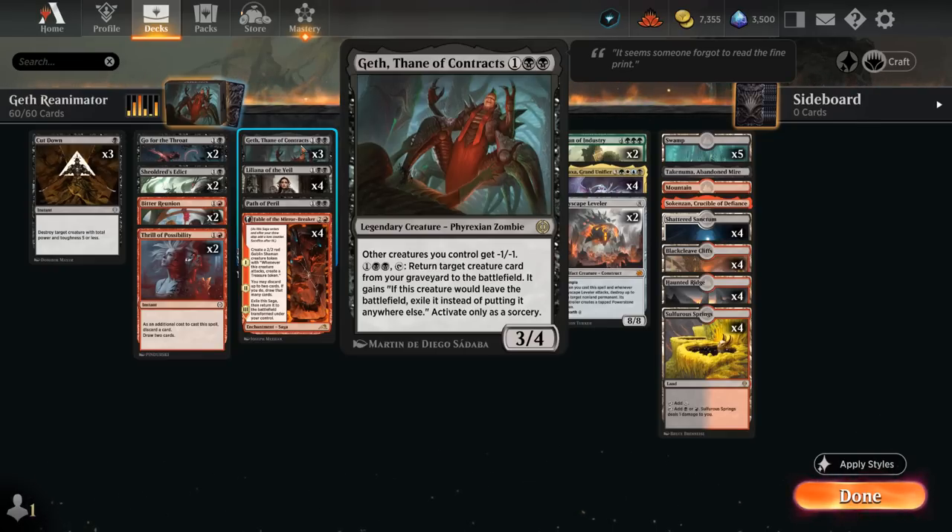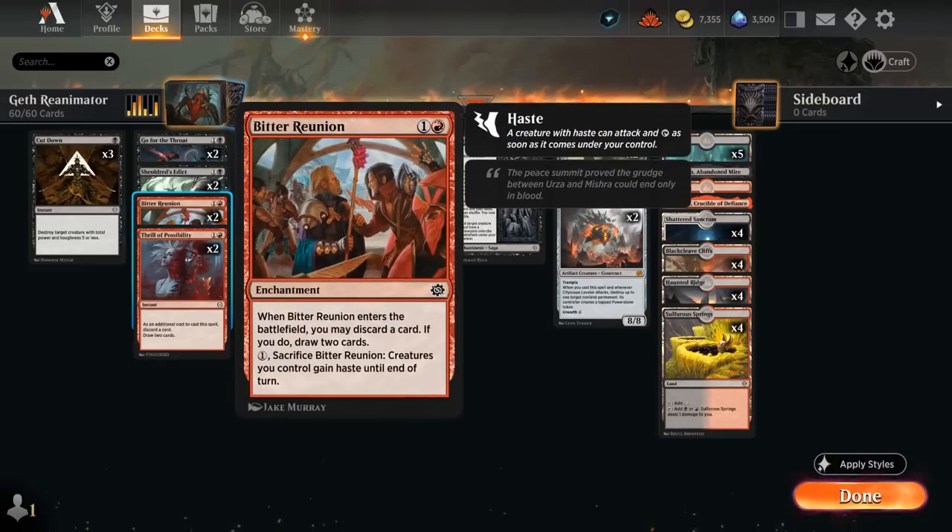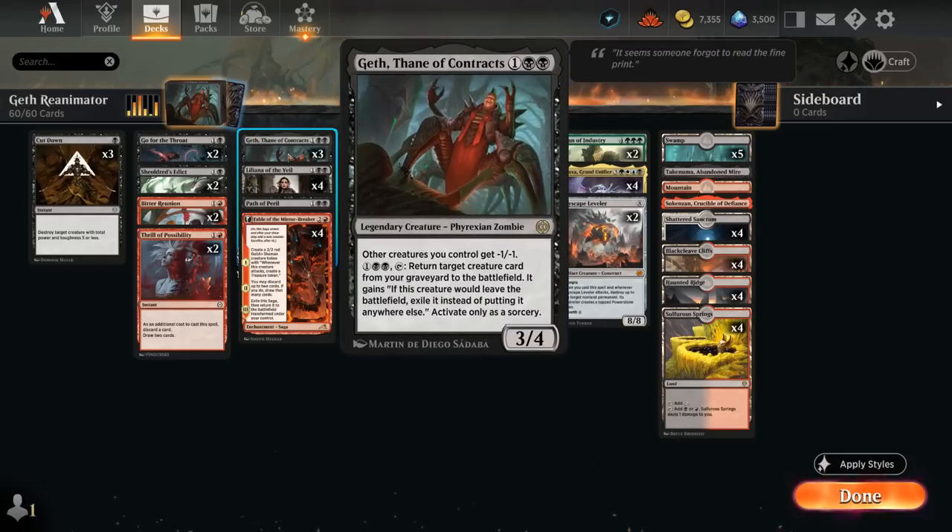For three mana we can tap and activate Geth to return a creature from our graveyard straight to the battlefield, and then if it would leave the battlefield we have to exile it instead, otherwise we could just reanimate the same creature over and over again. The goal is to on turn two discard one of our expensive creatures with Thrill or Bitter Reunion, then turn three play Geth, and turn four activate to reanimate.